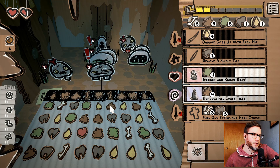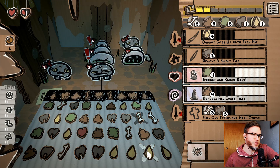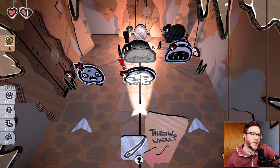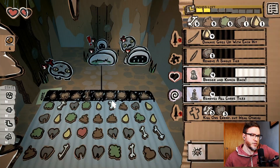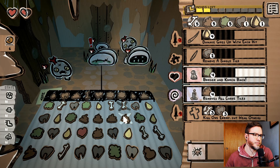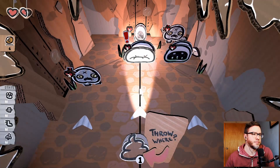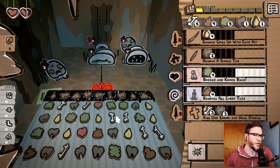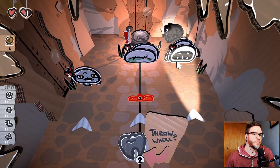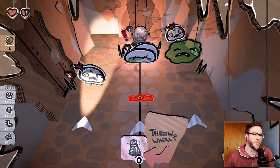I would really like poop — but I need lots of poop. First I should do this — take him out. And then some diseased poop. One move left — oh, bones! Awesome. And then let's go ahead and booger and knock back this guy.